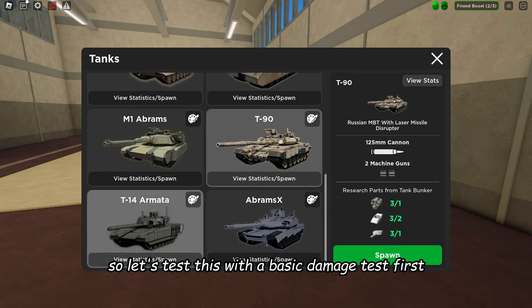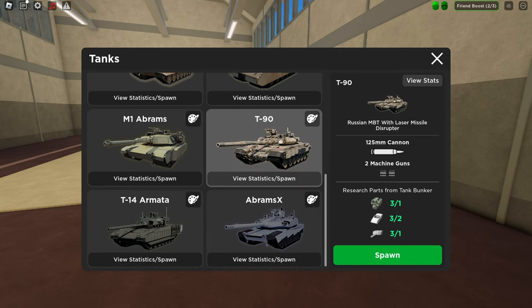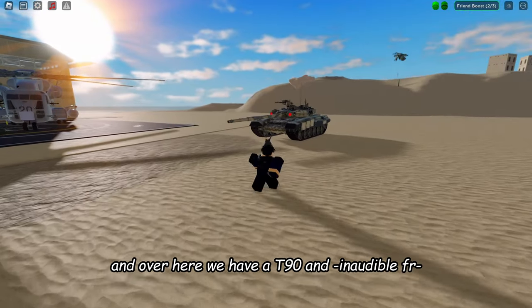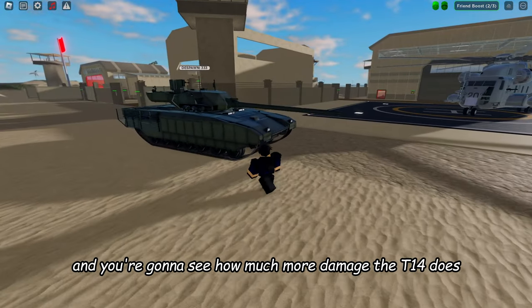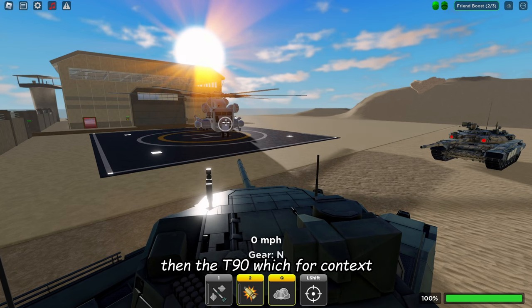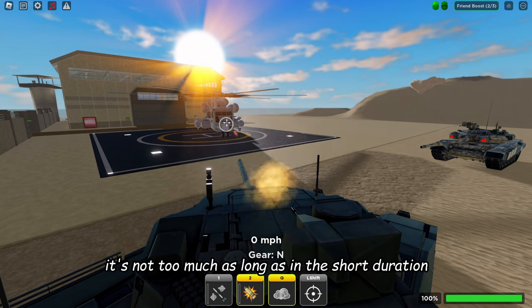Let's test this with a basic damage test first. Here I have a Super Stallion, a T-14 over here, and a T-90 over there. You're going to see how much more damage the T-14 does than the T-90 — which, for context, isn't too much as long as it's in a short duration.